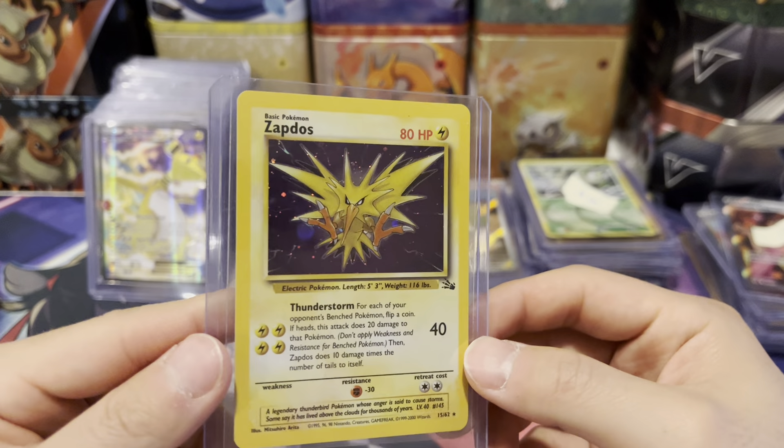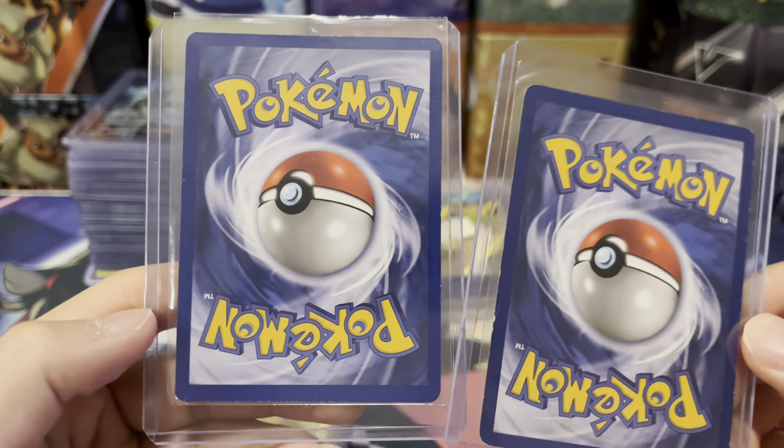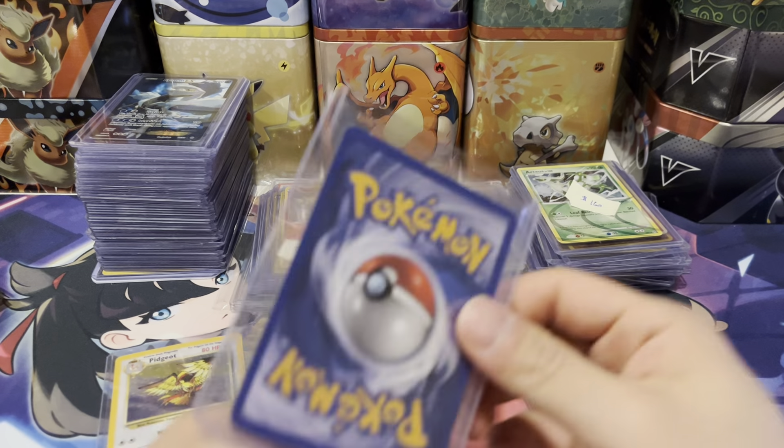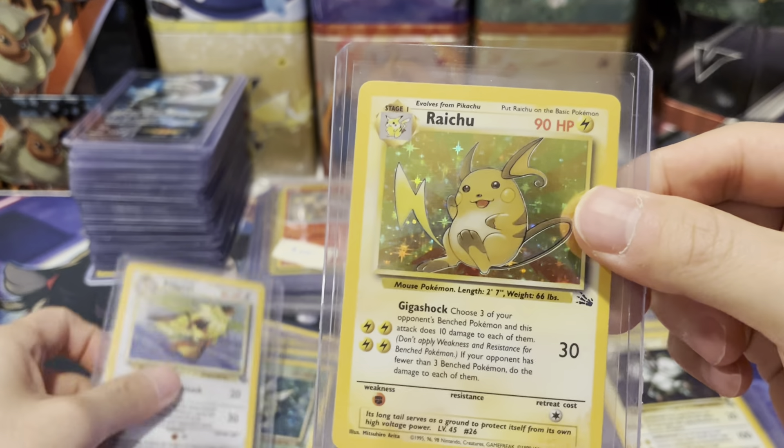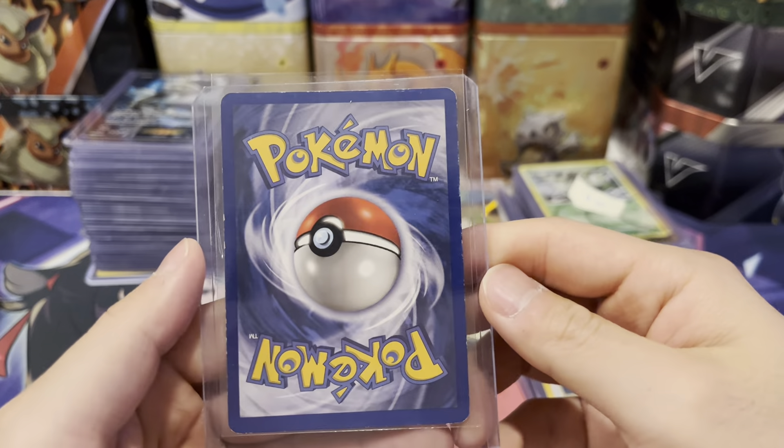Next we're going into the $80 pile and then the $160 pile. We got a Froslass Girl, Urshifu, two Gengars — all near mint — another Nessa, and a Gloria from the promo box. Then we have heavily played vintage cards: a Haunter from Fossil with marks on the back, two Magnetons from Fossil heavily played, a Raichu from Fossil heavily played, a Pidgeot, a heavily played Scyther, a Vileplume from Jungle, a Nidoking heavily played, and a Poliwrath that's possibly damaged — creased on the bottom. Then a Raichu and Ninetales that are fully damaged with bends and creases all over.